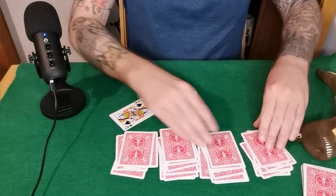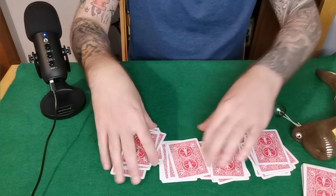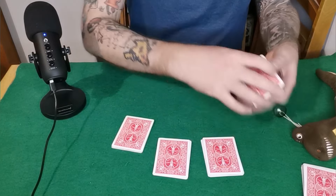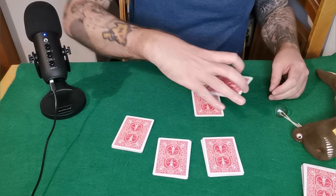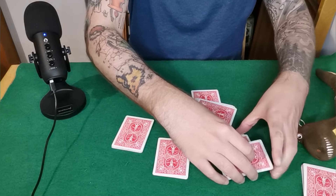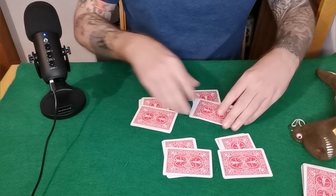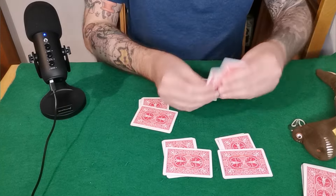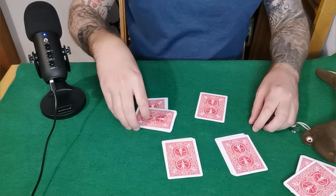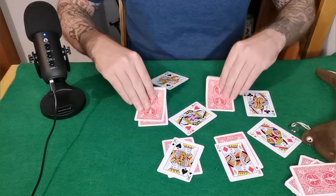Now what you've done is you've got all the queens on top and you've got all the kings in the second position, but your spectator obviously won't know that. Now what you can do is give these packs a shuffle again, just making sure you keep those cards at the top. Completely free choice — the spectator can cut all these packs wherever they want, and you just mark the cut where they cut the pack. They can do that with all of them. Now as you can see, you've got your kings and your queens at the bottom, so you can just take away the top piles and say let's see where you cut all these packs — they cut on the queens, but what's even better is we also have the kings.